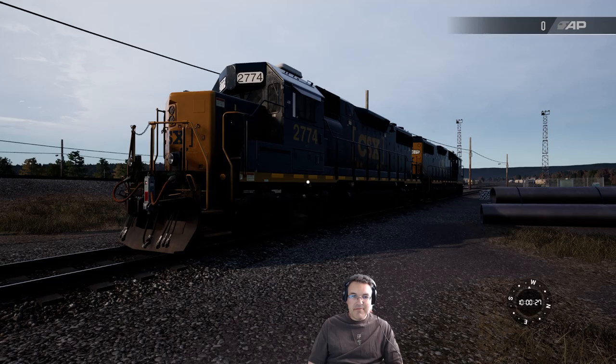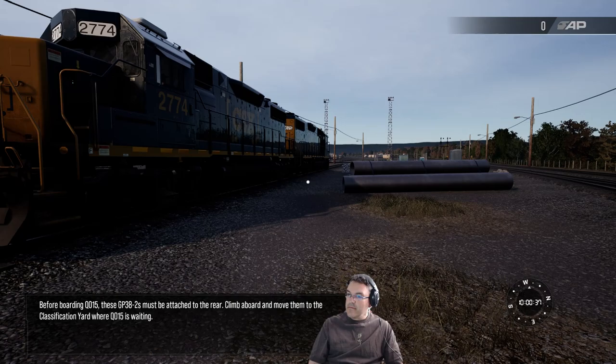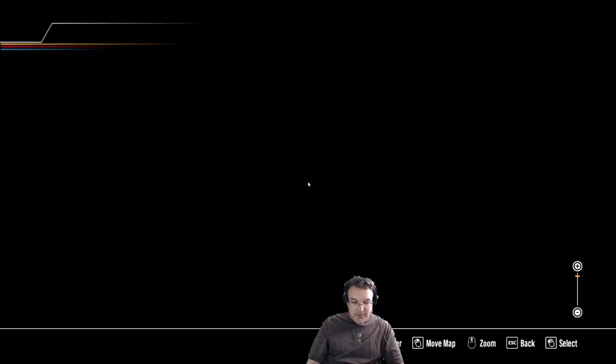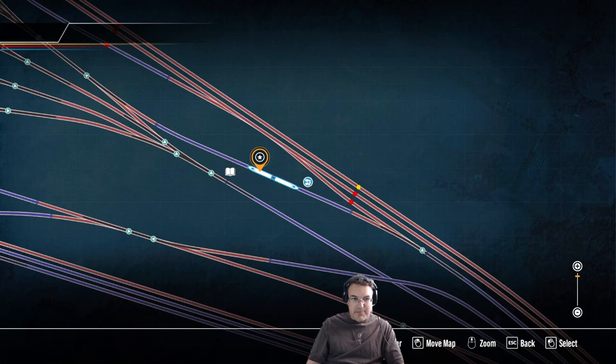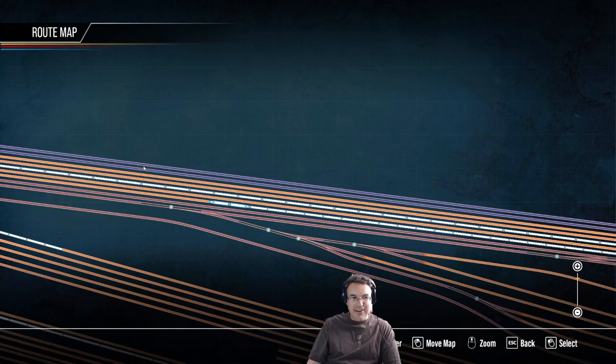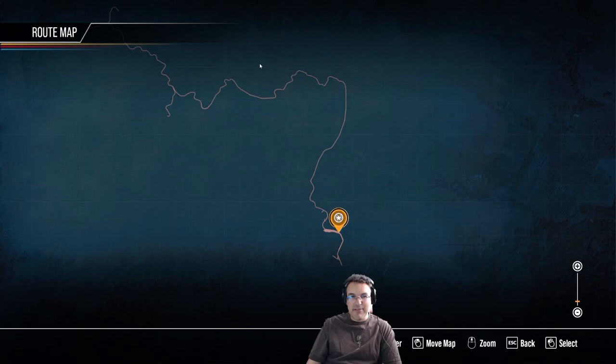The briefing says: before boarding Q015, these GP38-2s must be attached to the rear — climb aboard and move them to the classification yard where Q015 is waiting. So here's the setup: I'm going to be a lead engine — you can see the star — and the one behind me is going to be a trailing engine. We're connecting up to this long rail car all the way to the front, with two more trailing engines in the back.